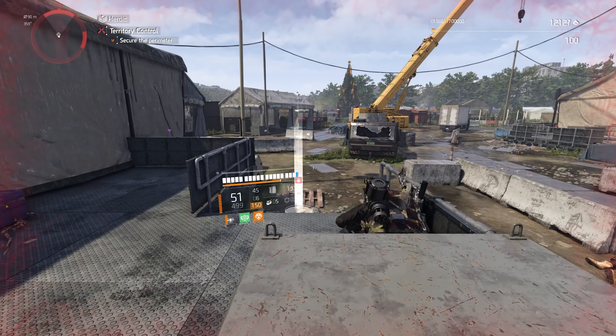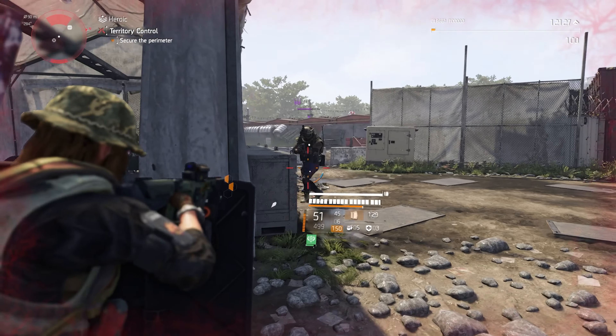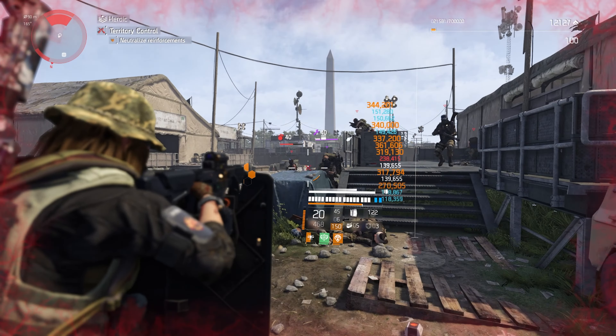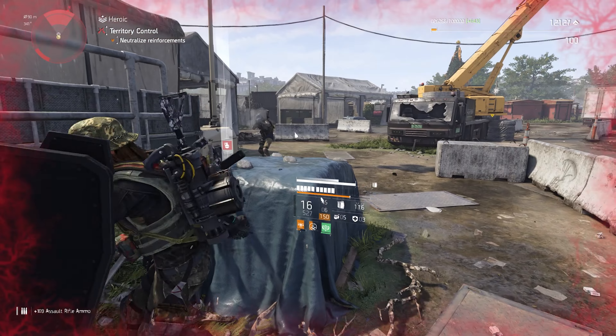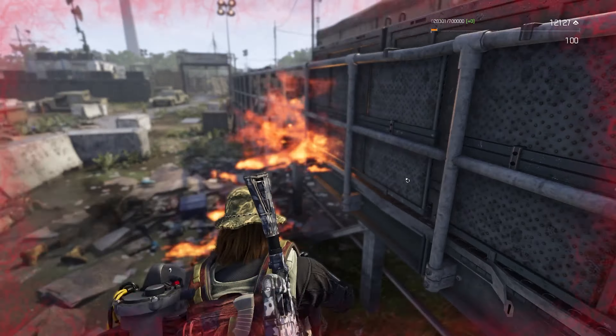Bloodsucker with intimidate pairs perfectly well — it pairs beautifully with something like strikers or even hunter's fury, because they also have a separate multiplier, or an amp in the case of hunter's fury. From here we're able to pile on the damage using chameleon to compensate for the lack of red cores, which is perfectly fine and viable.